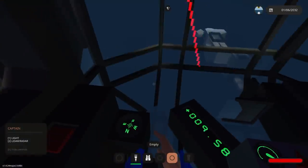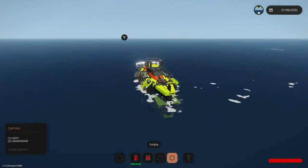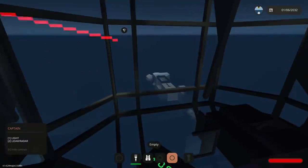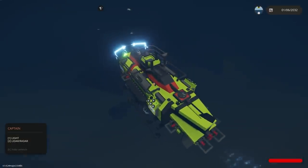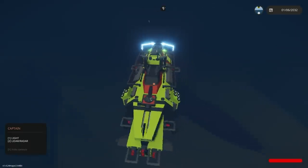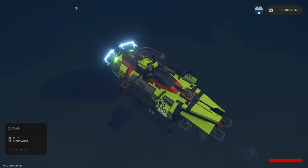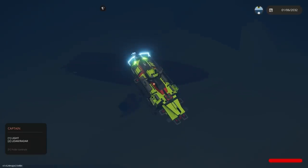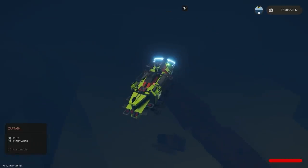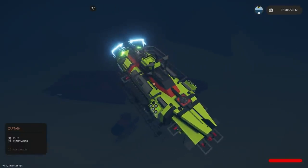We are coming up to the shipwreck. My little LIDAR radar is going crazy. Let's start to drop down and get a feel for what's down here. Oh, look at that — there she is! There's a shipwreck! Now that is awesome. This is why I was looking so forward to this update — seeing stuff like this underwater. It actually looks like an ocean liner. I wonder if there's some backstory to this thing.